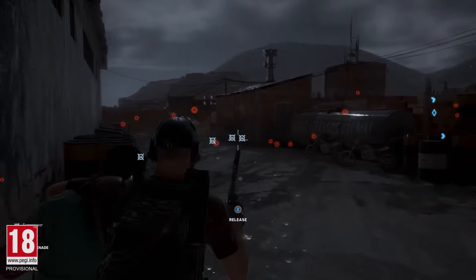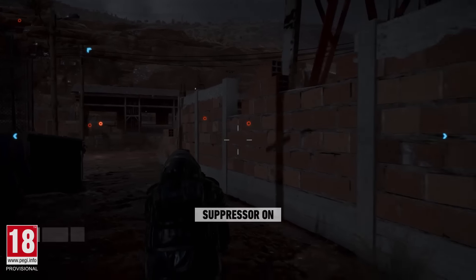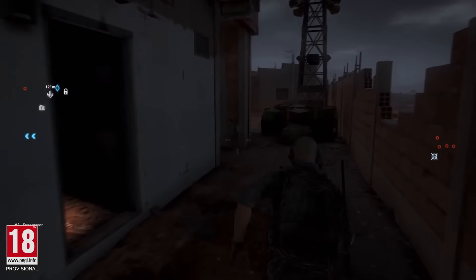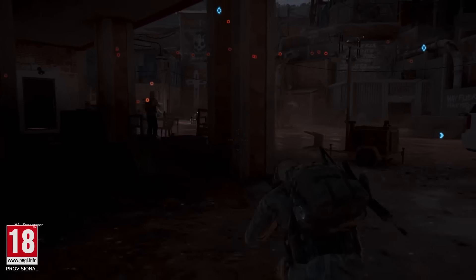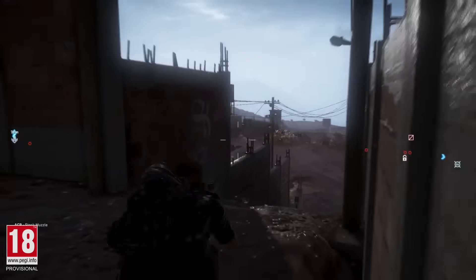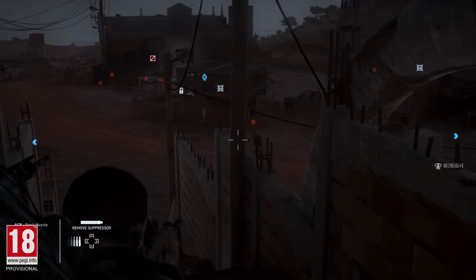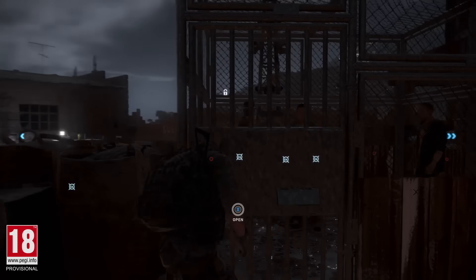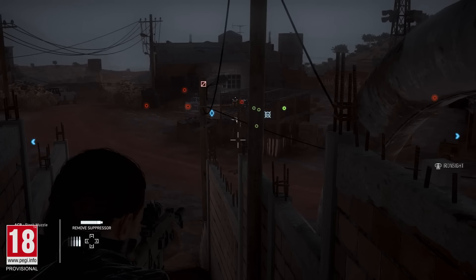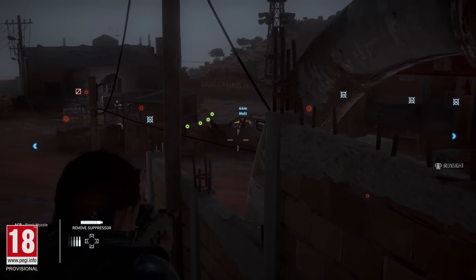Now we need to extract our target from the camp. The enemies are now alerted by the noise and are trying to find its origin. Holt is passing a rebel prison cage. The rebels are another faction in the game — they have their own conflict with the Santa Blanca, so they'll spontaneously engage whenever they get the chance.